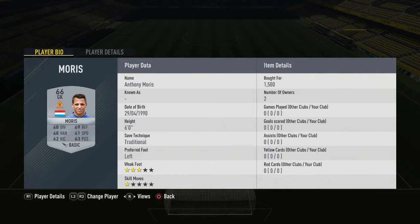This is what we start off with: we start off with Anthony Morris for 1,500 coins — a bit of an expensive goalkeeper compared to the next part that I'll bring you, but this is what it is.